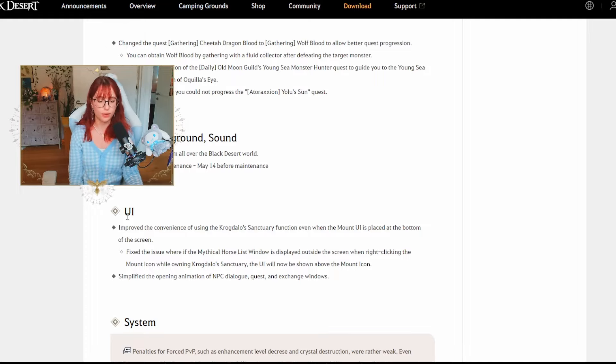Some UI changes have also been made — they improved the convenience of using Corgaldos Sanctuary even when the mount UI is placed at the bottom of the screen, and fixed the issue where the mystical horse list window was displayed outside the screen when right-clicking the mount icon. They've also simplified the opening animation for NPC dialogue, quests, and exchange windows.